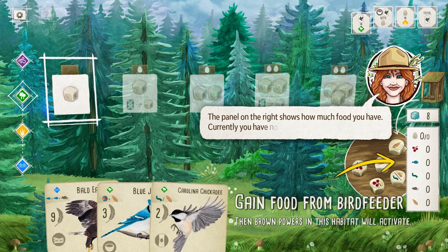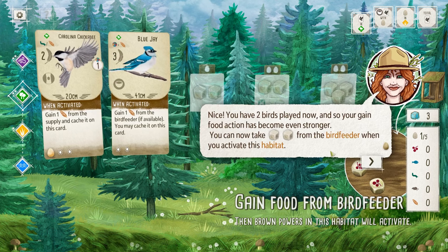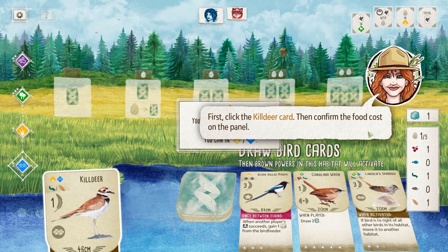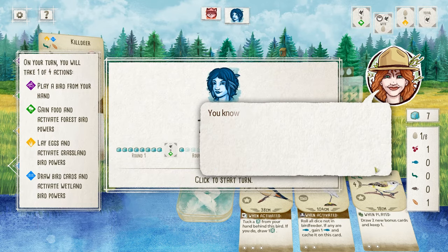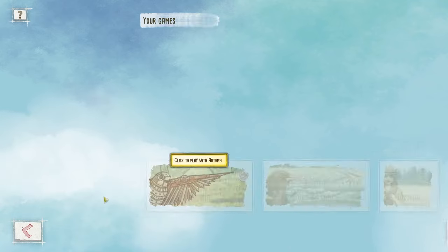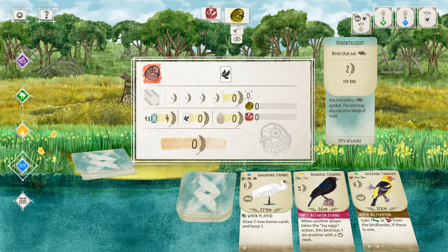Wingspan Digital plays exactly as you'd expect — it's a faithful translation and you won't be surprised by any of the mechanics if you've played before. If you haven't, there's a lengthy and thorough tutorial that does a pretty great job of explaining all the rules and mechanics and introducing you to how to interact with all the elements in the digital version. My only note is that there isn't a breakdown of the rules you can read after the fact — your only option is to sit through the tutorial again. Likewise, there's an Automa variant that has no tutorial or explanation whatsoever, which seems like a bit of an oversight.